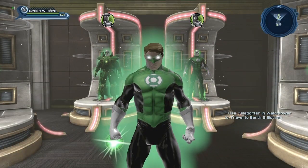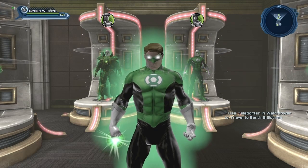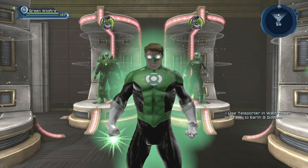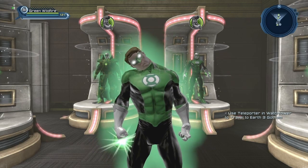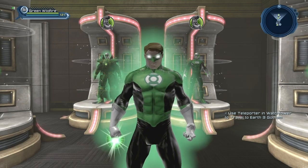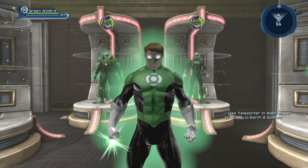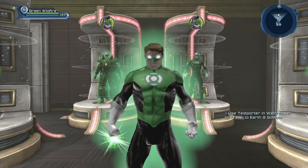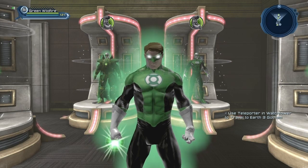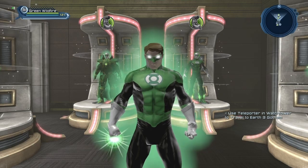So this is pretty much the first option you have, which you can do almost as soon as you create your character. As soon as you exit the Brainiac ship and your character is level 4, if you really wanted to, you could get that emblem and that aura — either by purchasing from the Broker, or for the aura by purchasing it on the marketplace. I'll also show you another way to get the Green Lantern emblem without buying it from the Broker.